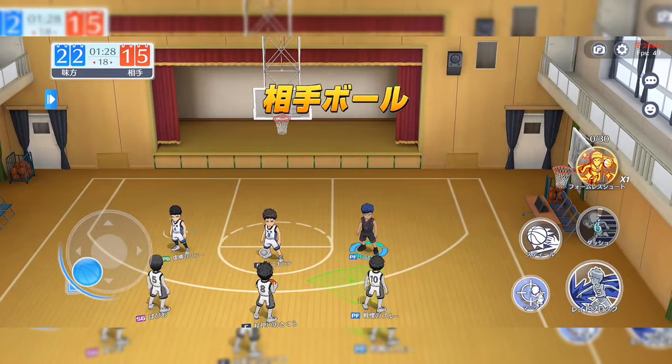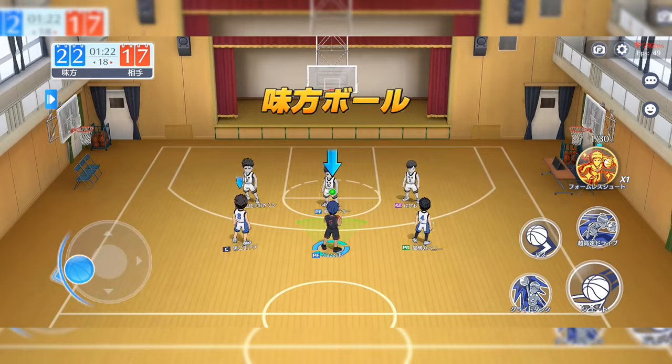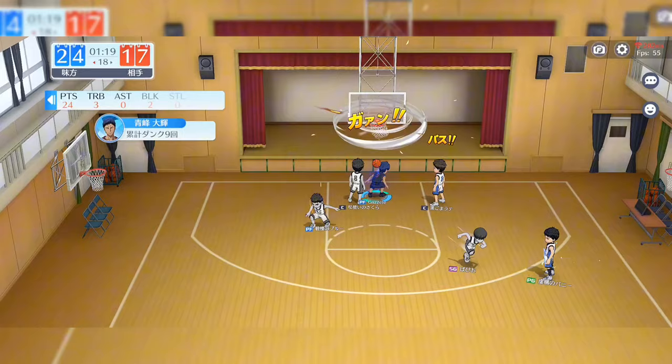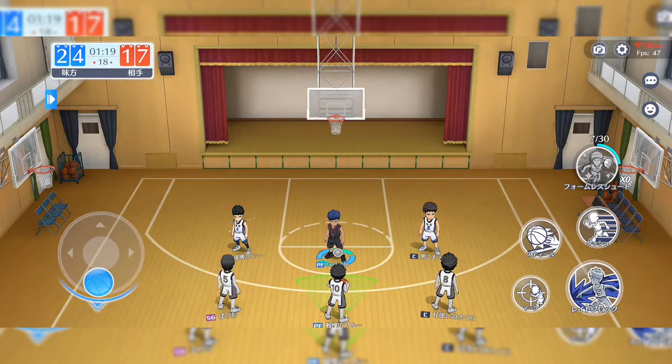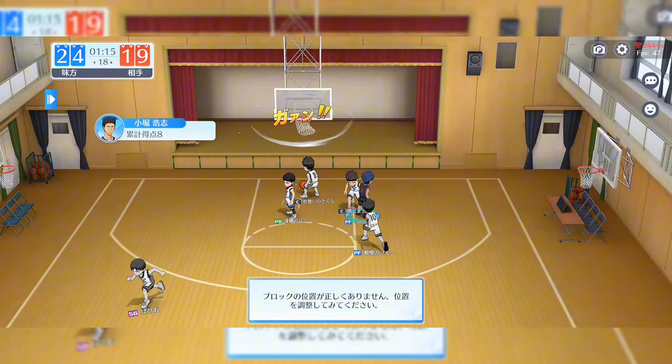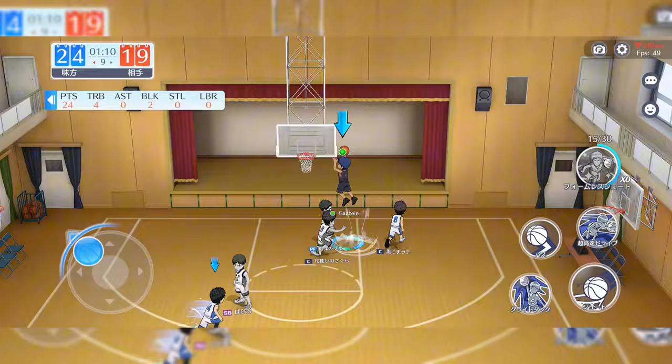Aomine can also shoot — he can do everything, he's the goat. I tried to go for the dunk and they drove at the perfect timing. So this is how you use his ultimate: when you're dunking with it, the range of his dunk increases so he can dunk from even further away. His zone moves are also filling up pretty quick.